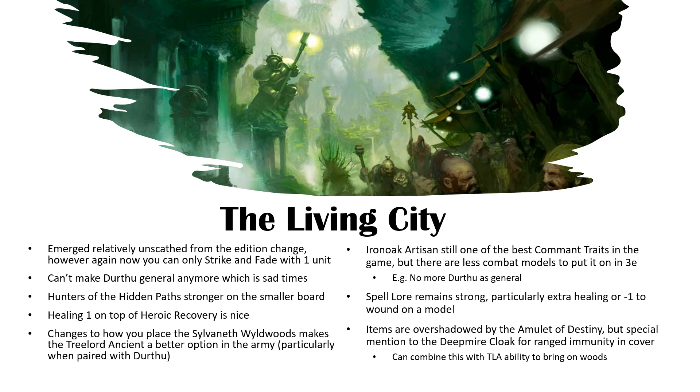Iron Oak Artisan is still a great command trait — plus 1 armor save and plus 1 to wound. The problem is we don't really have great models to put it on, because it's a command trait so your mount can't get it — you can't make your mount 2-plus to wound. It's only the rider on top, and the riders are pretty average. If you take a Nomad Prince, you probably do take it because he's 3-3s, rend 1 and 2 damage, and his 3-up save goes to a 2-up. So he's not a bad place to put it, but I think there are better options.